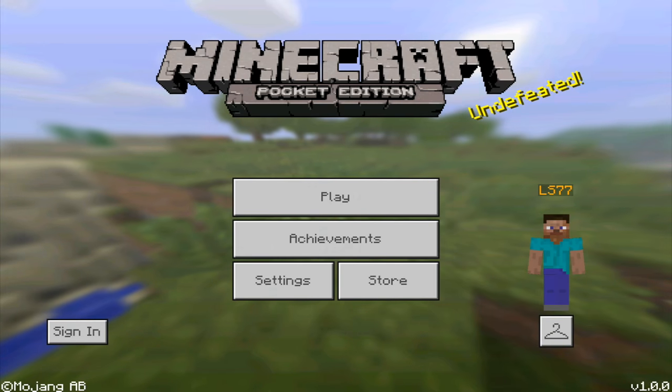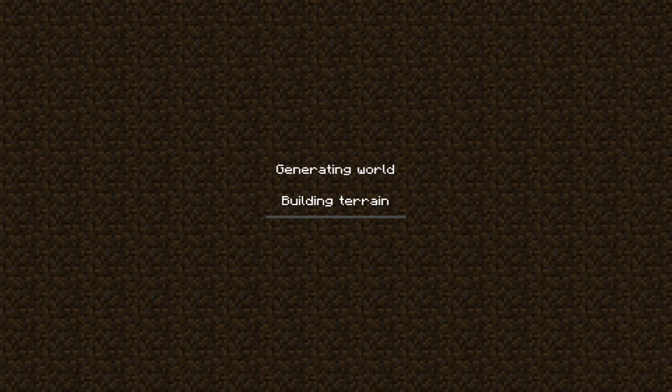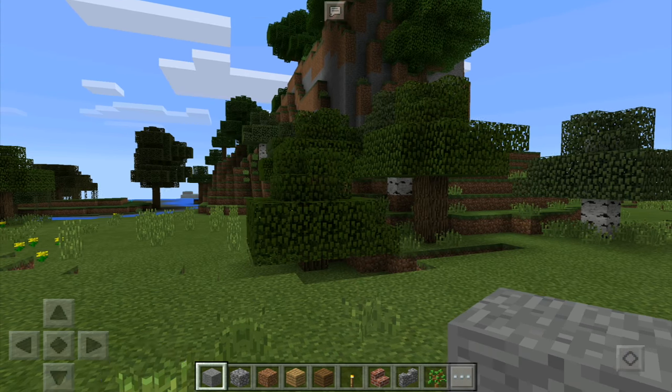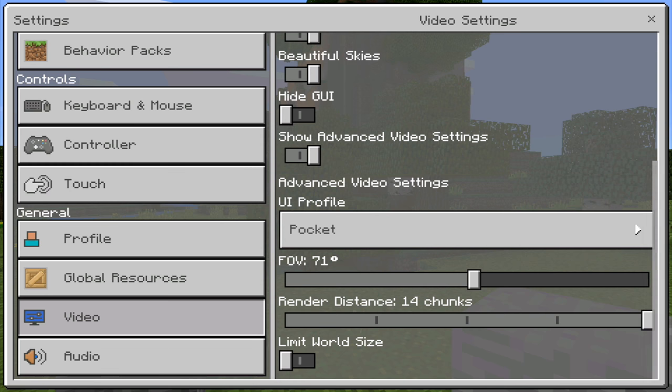We're gonna go into a world to demo this. Once you go into a world, the music will automatically start. This is the kind of music that plays in the main menu as well. Of course you can turn it off — and as you can see, the music is just automatically playing. That's because each different area has its own music, so we have the overworld music.